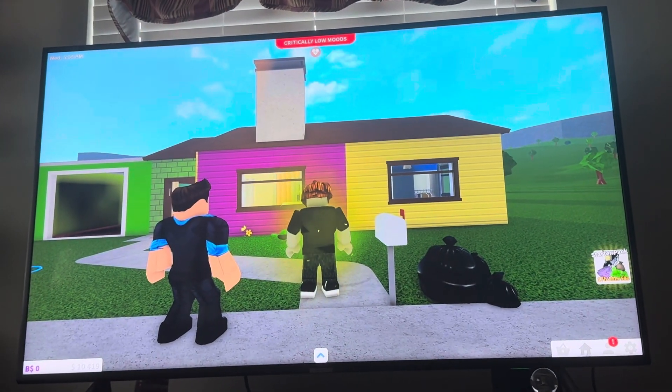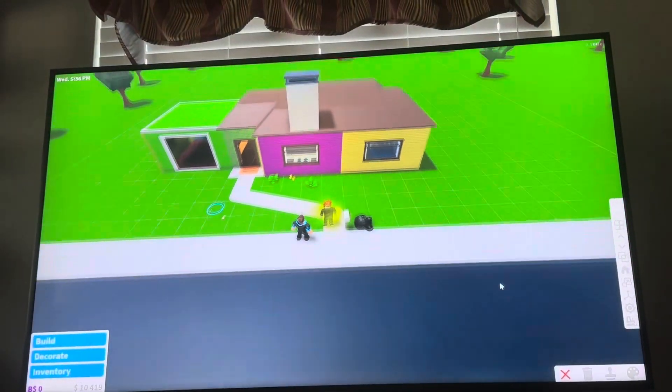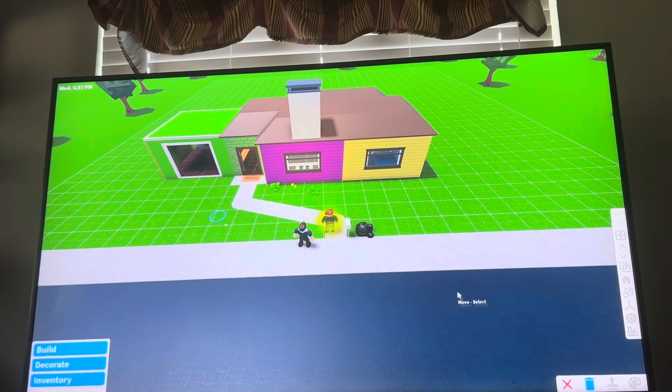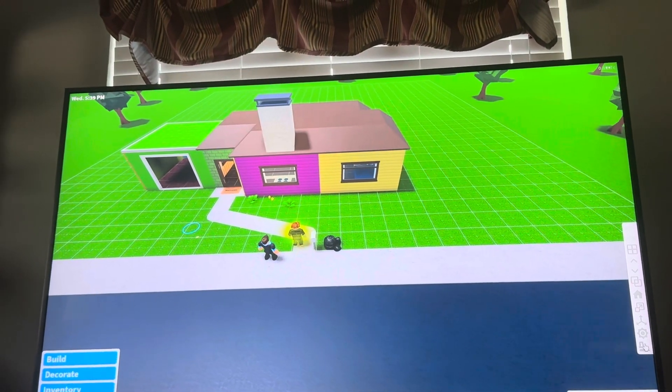You can bulldoze by clicking the house button at the bottom right. When you click the house button, click build mode. You can delete items one-by-one in there, but if you want to bulldoze, just click the bottom right button — bulldoze plot.